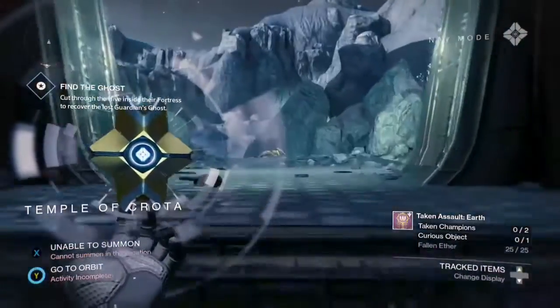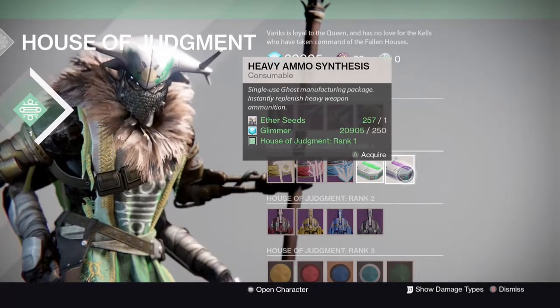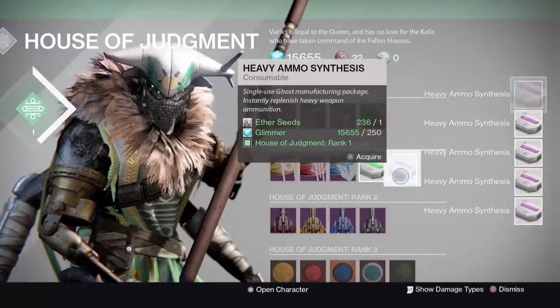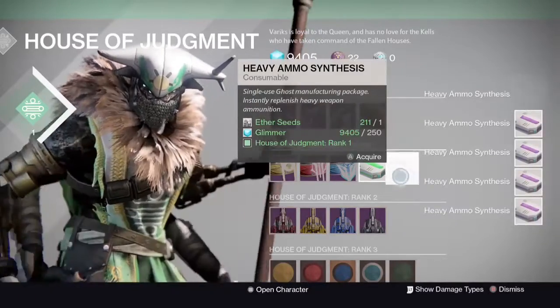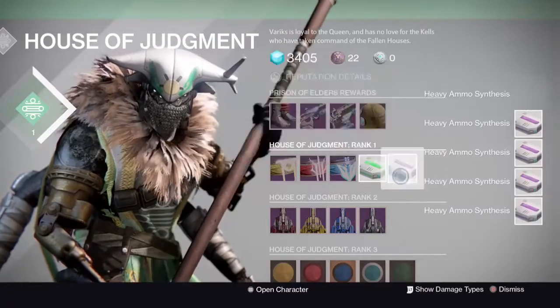After this, you're going to head off to orbit and go to the Reef. Now not many people have been using Variks lately, but after you've got lots of glimmer, you can keep trading them in for heavy ammo synths. I think you'll see where this is going. After you've traded in all your heavy ammo synths, you're going to want to head off to the Tower, and I'll show you what step to do next.